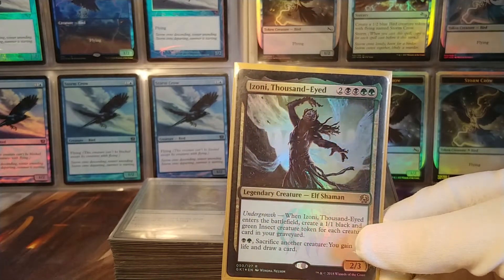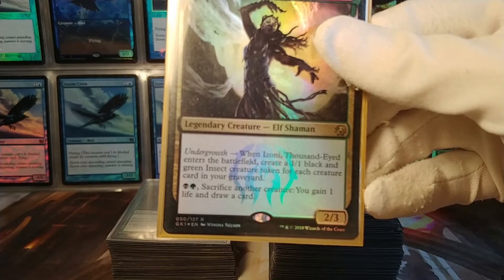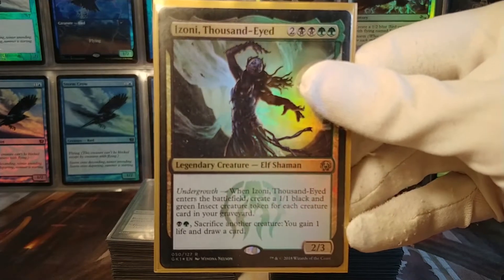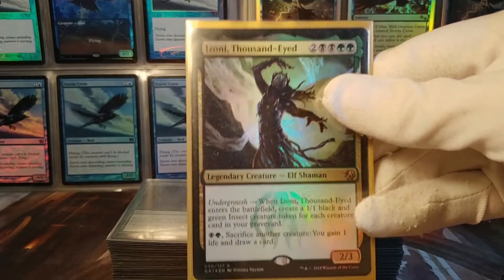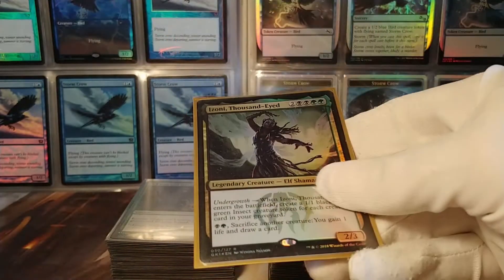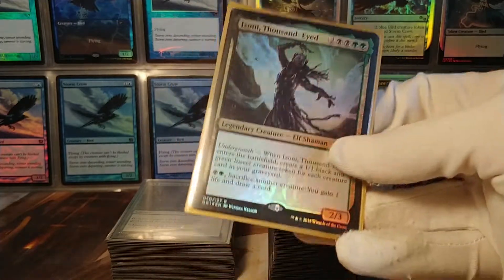Izzoni is not one of the more popular Golgari commanders, but let's take a look at her abilities. Her undergrowth ability: when she enters the battlefield, you create a black and green insect token for each creature in your graveyard. And for a couple mana you can sacrifice another creature to gain a life and draw a card. That second ability is not why I use her — it's all about the first one, making a bunch of insects, because with a few other cards you can combo off of that. Although if you're running out of gas, you can use the second ability to draw cards if you have to.